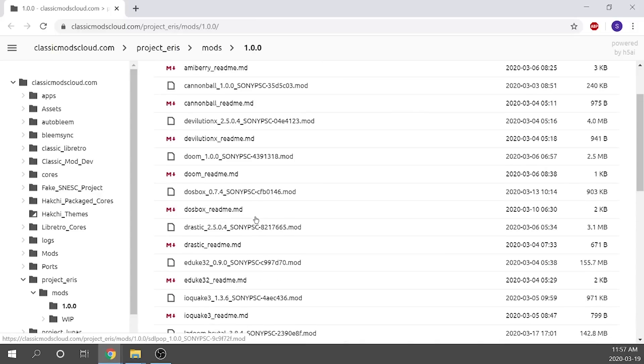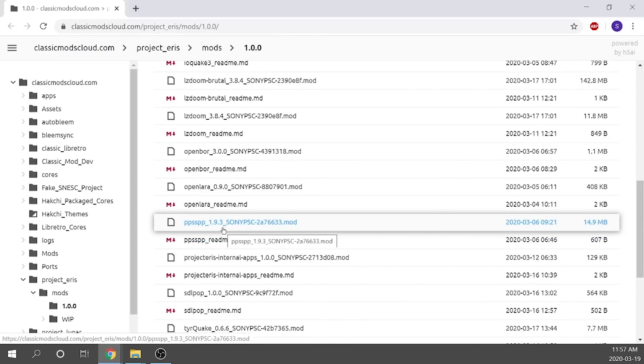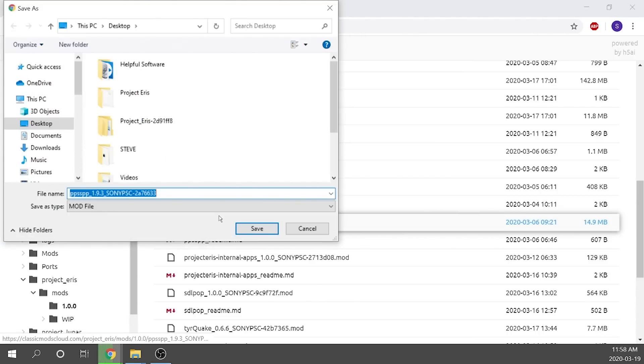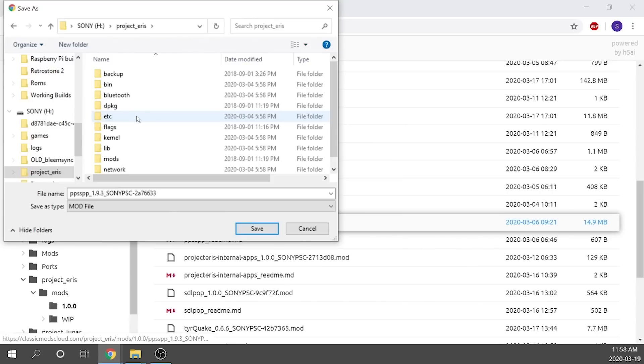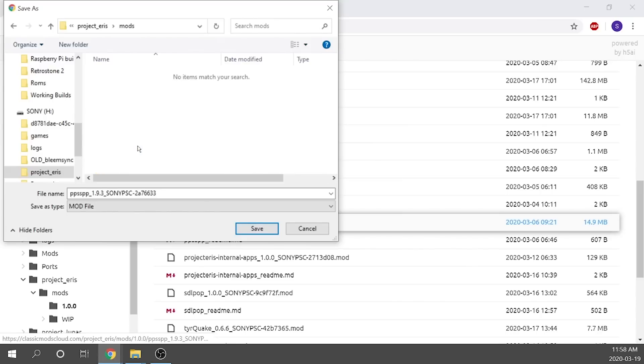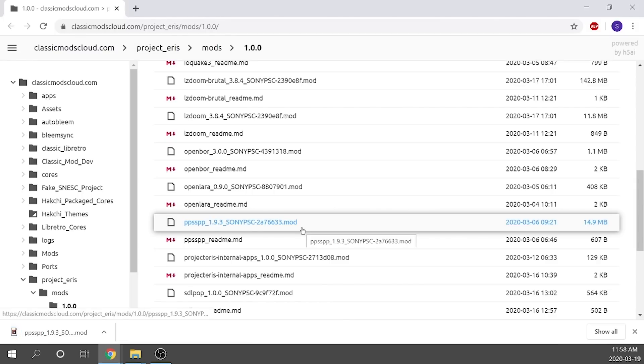We're going to focus on Drastic, which is right over here, and we're also going to load in our PPSSPP standalone emulator. The first thing we have to do is just select it and it's going to prompt us to download that file. Rather than download it to the desktop and transferring it over, we are going to save it directly onto our Project Eris USB drive — make sure that is plugged into your computer. We're going to find our Sony drive, go into the Project_Eris folder, and then into the Mods folder. We'll save it in there. They're all relatively small files and will download relatively quickly.